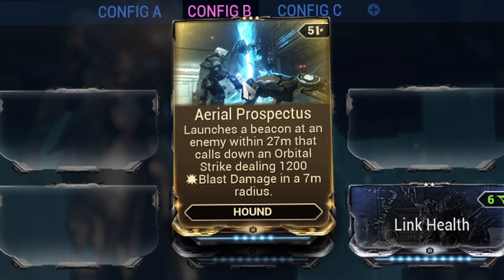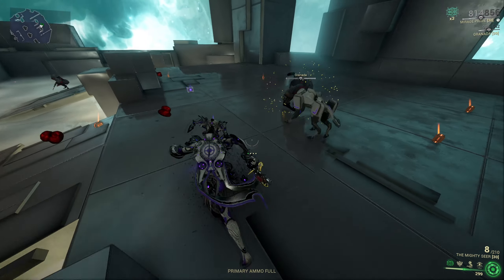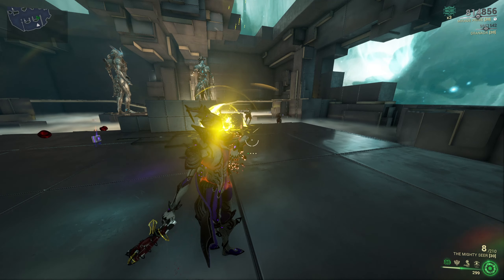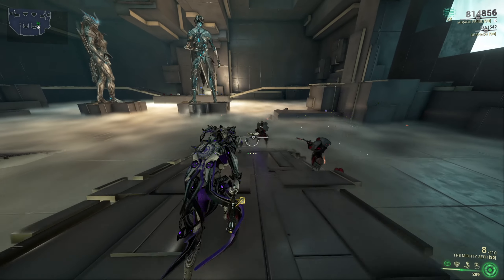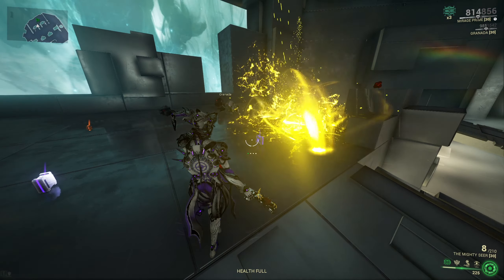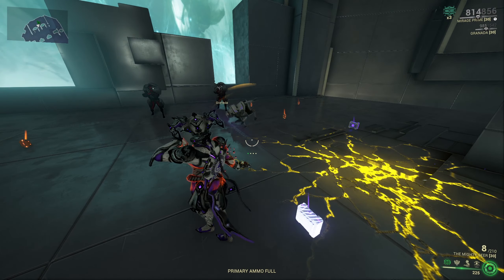And now the last stabilizer — the Vance stabilizer and the Aerial Prospectus mod. The ability the hound gets with this mod is so fun to watch, at least for me. The hound will call down an airstrike every 15 seconds or so, which will deal a massive amount of damage to a group of enemies in a 7 meter radius. It is so satisfying to watch if you hit a group of enemies.